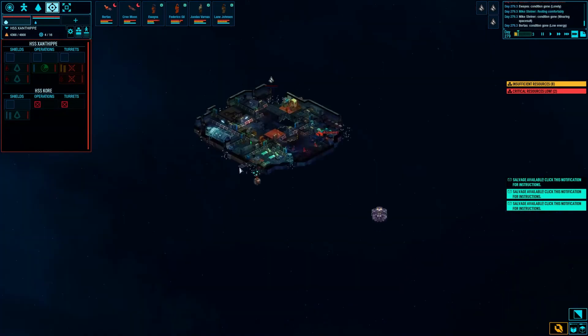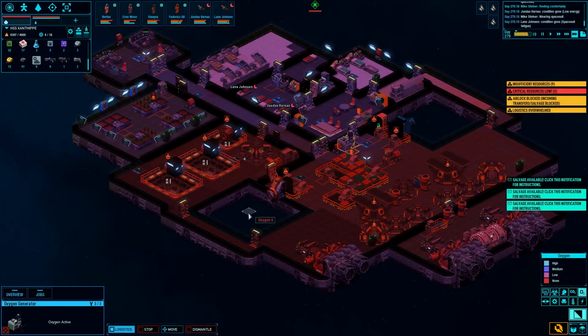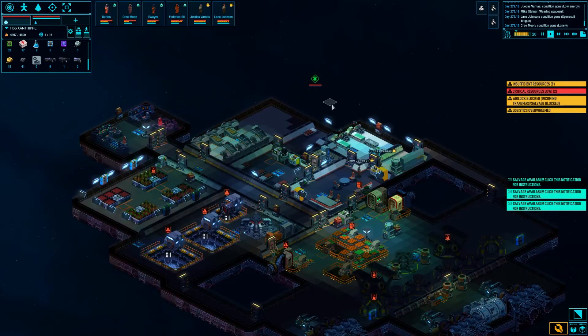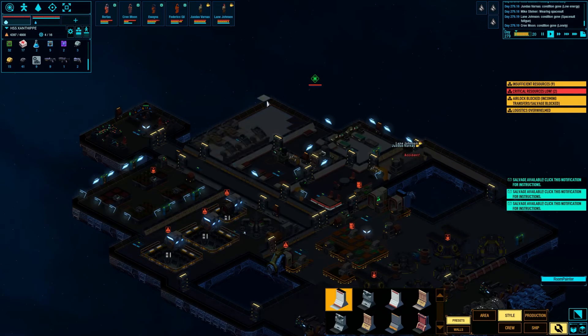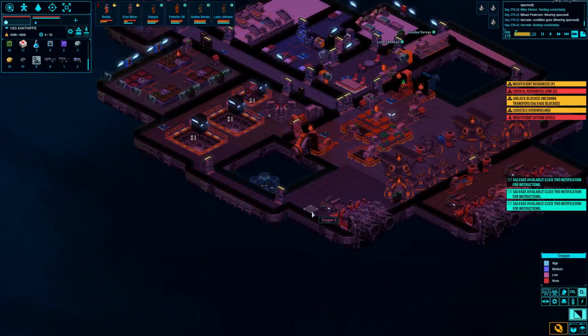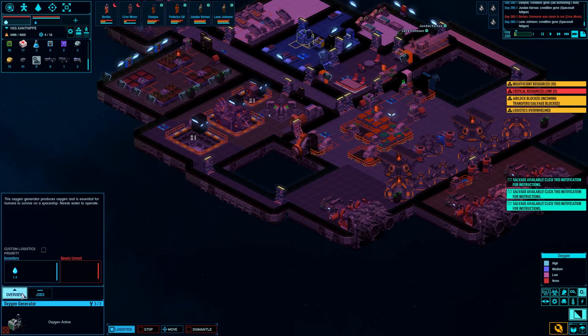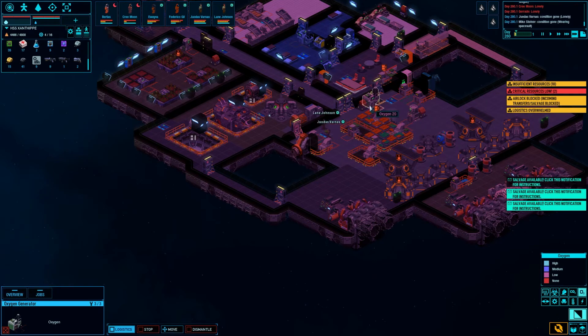We'll cut this out for you folks because it's boring. We got some O2 issues - something I'll have to fix. This room is dorked up - let's look at the style presets and set this one. Boom, there we go, problem solved. O2 should be resolving itself - I don't know what happened there. This room's pretty low actually - where is my O2?